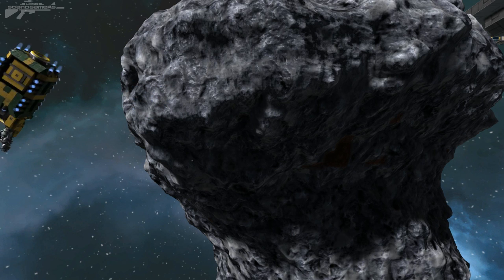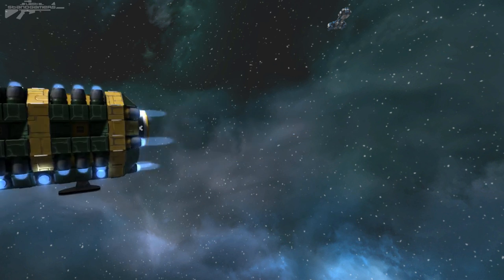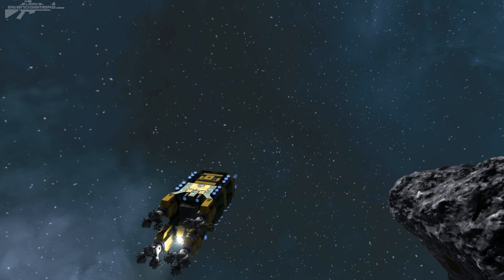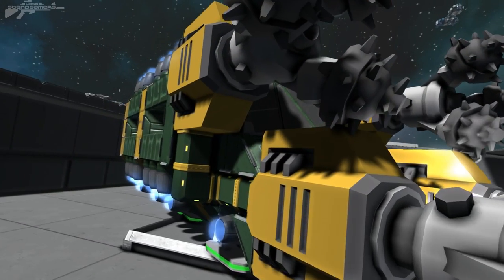In today's episode we're going to be talking about assembling a utility ship. A utility ship — you're probably asking what the hell is one of them? Well, a utility ship is a ship that can be used for a whole variety of different things. You could even say it's sort of a swiss army knife of ships. Whether you're mining, grinding, or welding, it's going to increase your survival capabilities as well as speeding up the process and making it a little bit more exciting rather than using the boring old hand tools. Now let's start building our utility ship.